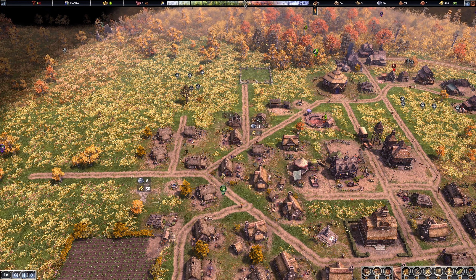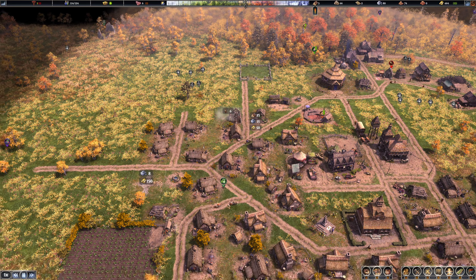We're building that extra house. We need to have an extra house to attract settlers. That's right, and we didn't have logs until this moment. So, there we go.